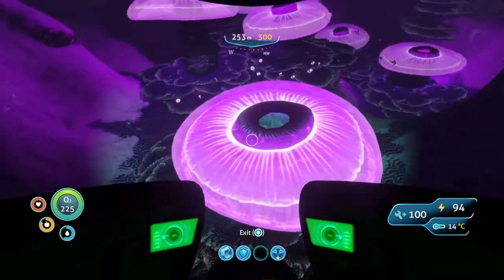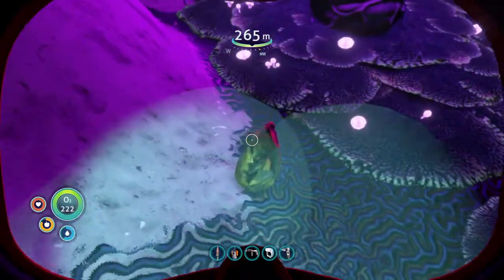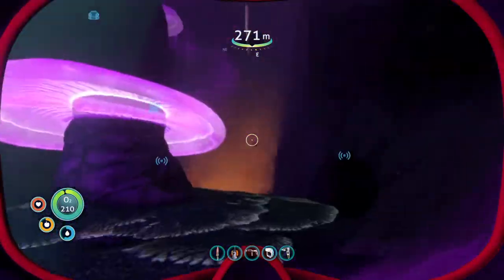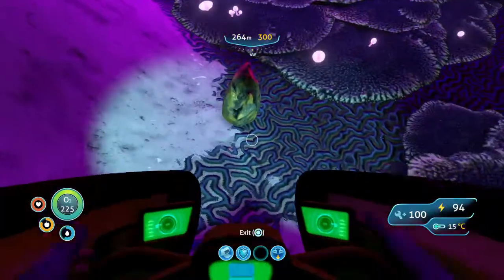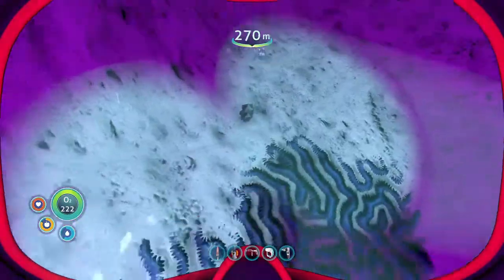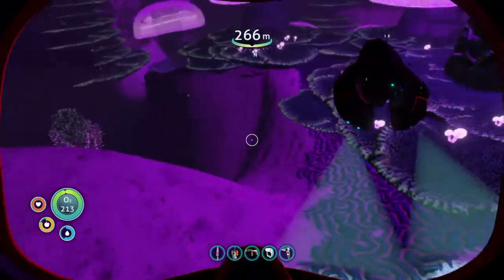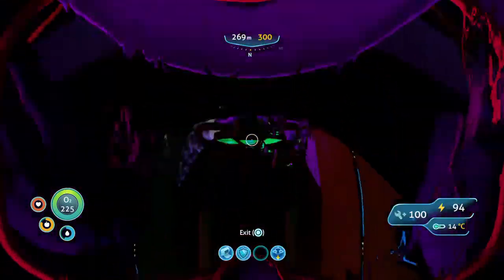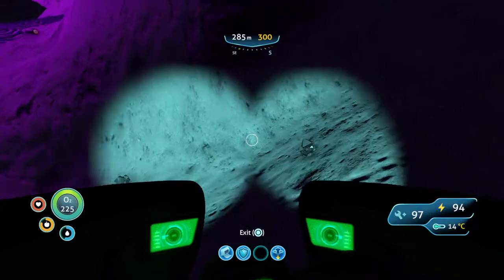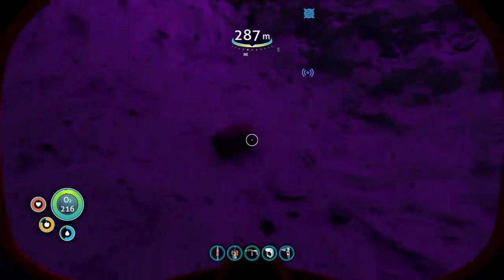So we've found some magnetite and now we know it's in this biome. Gold here too — we definitely need the Prawn suit. My thought process is: if we get the scanner room HUD chip we should be able to find resource nodes a lot easier for crafting. Then when we're on a video looking for something, we'll be able to find things a lot quicker.